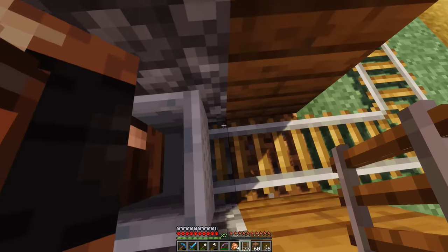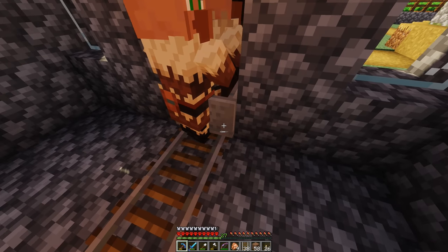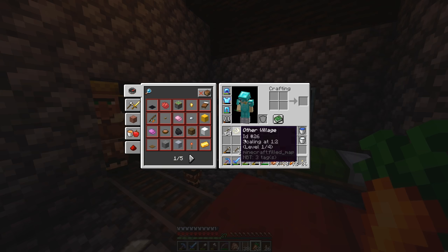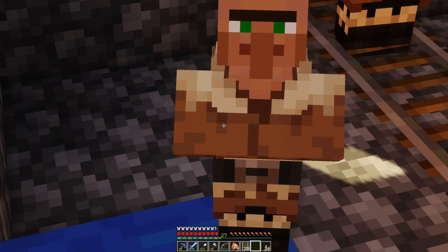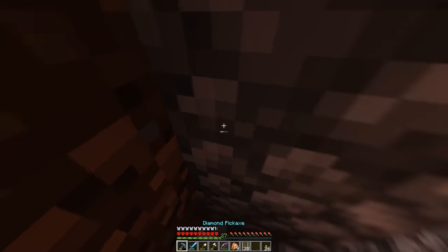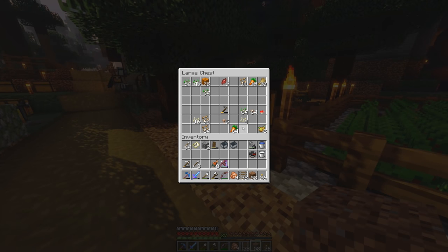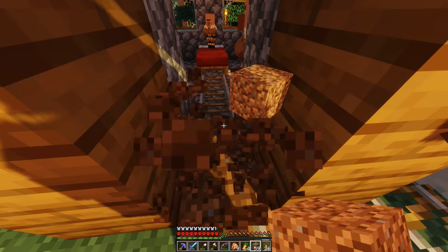Let me check — can a kid villager being in there prevent the breeding process? Let me give the adults more carrots. The farmer took it — let me give a quarter stack. I do see hearts coming out, so it seems like it might be working. Hey kid, how's school? You're going to have a brother or cousin here very shortly. Wait, did it not work? Do they need more carrots? I picked up the carrots — that might have interfered. Let me just spam carrots all over the place. All these guys are doing is trading carrots with each other.